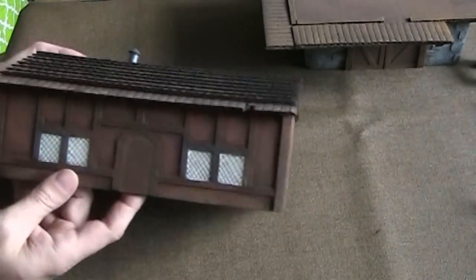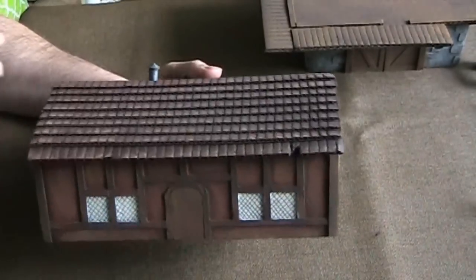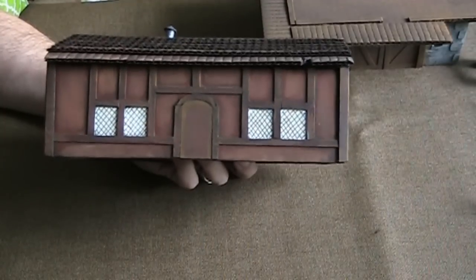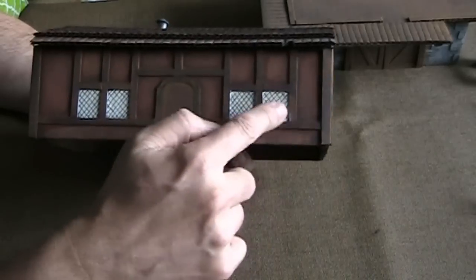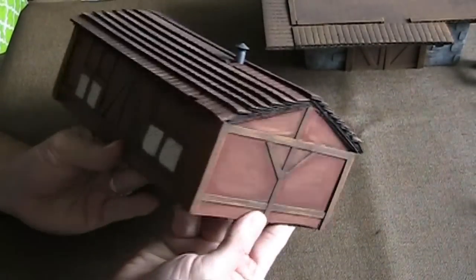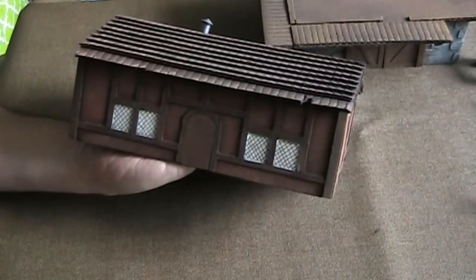Here's another house — very similar to the first one I showed you. I did a little vent hole here as opposed to a chimney. I did the cross-hatched windows that you might see on a medieval building, painted it a different color, and did the woodwork with cardstock to give it that medieval look. This one wasn't destroyed previous to the fight — just the same techniques.